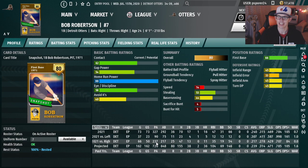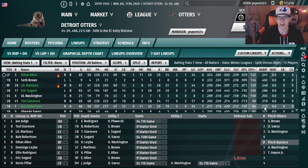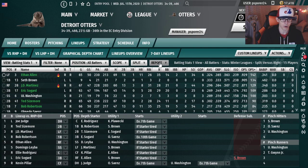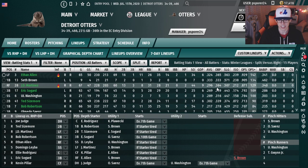Even 237 plate appearances, while not tiny, is still not enough to say he can't hit righties and should be cast aside. Looking at the split versus right, he's got a 235 BABIP — he's probably been a bit unlucky. I like to create a custom report with strikeout rate, walk rate as a percentage, and WRC+, which is a more precise version of OPS+. If you have OPS+, you're fine, but I prefer WRC+.